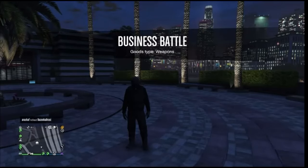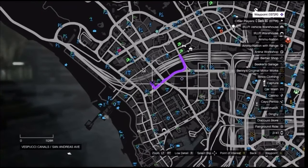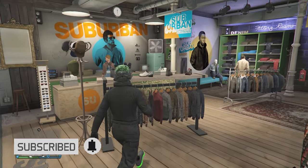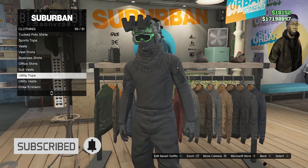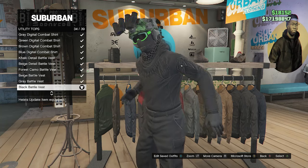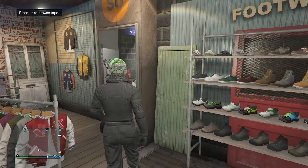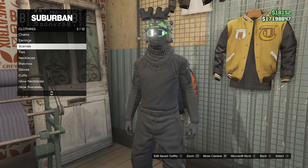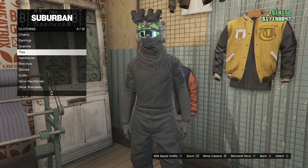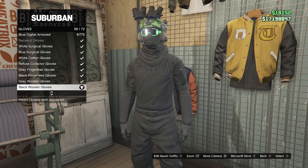When you load back into a public session with the black joggers, head to the clothing store. Go to the top section, utility tops on slot 59, and equip the black battle vest on slot 34. Then go to accessories, scarves on slot 3, and equip the black desert scarf on slot 2. Then go to gloves on slot 7 and look for the black woolen gloves on slot 58.